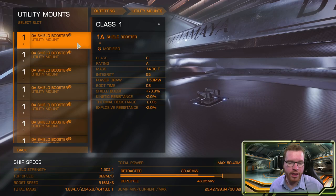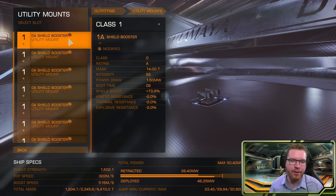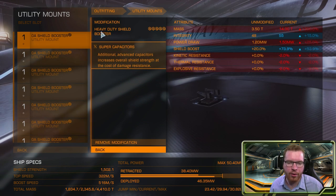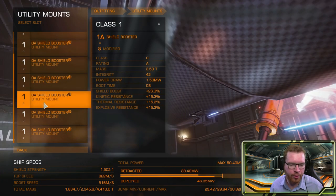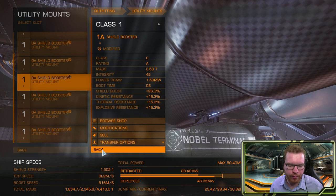Moving over to the utility mounts, it is actually pretty boring — it's all shield boosters. We need enough shield and resistance to be able to stay and take damage from something like a Type 9 for about 15 to 20 minutes. I've got all 0A shield boosters. For modifications, four of them are heavy duty shield boosters and four are resistance augmented — all with supercapacitors on them. So four of each.